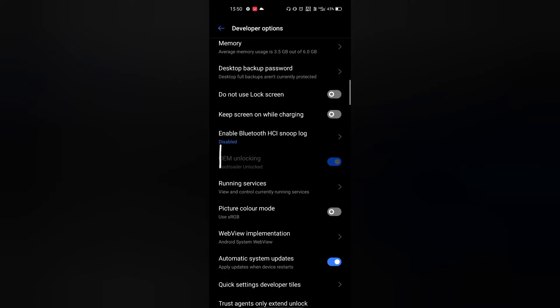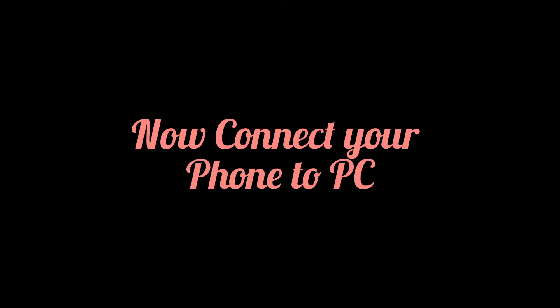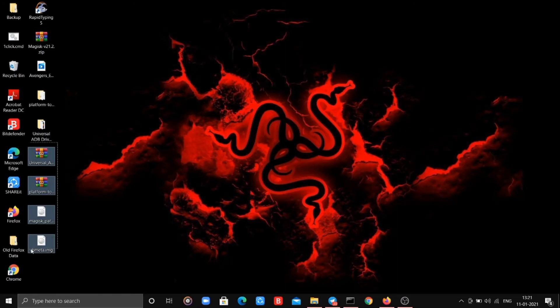My bootloader is already unlocked. Connect your phone to PC via USB cable. Now on PC download these 4 files. You might have downloaded these 2 folders earlier. Extract them and don't forget to install ADB drivers if you haven't.